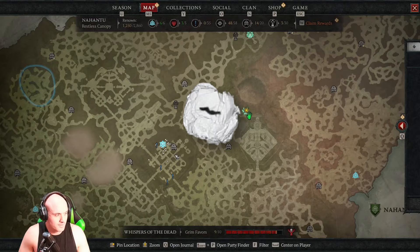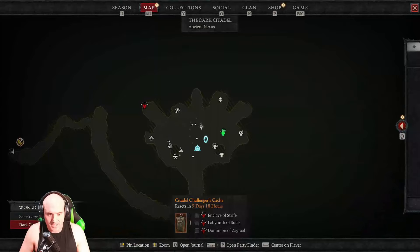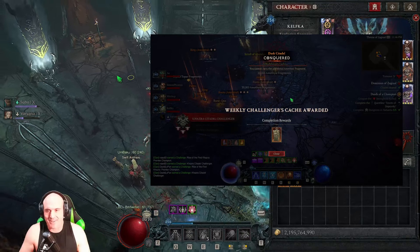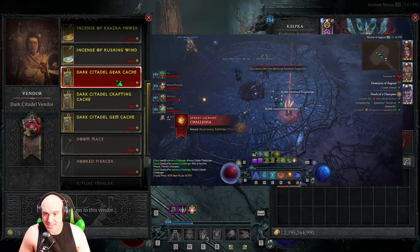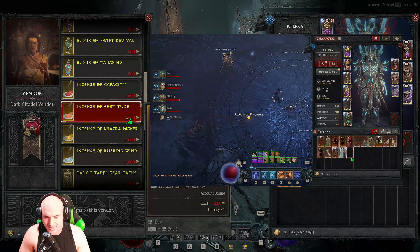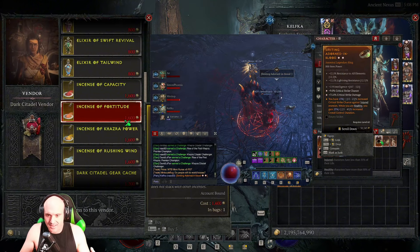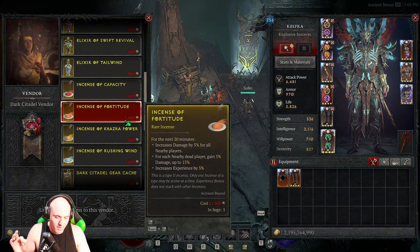The Dark Citadel has three different wings, and once you complete all three wings each week you get a weekly reward and a bonus chest. That chest has GA items in it, but it's only once a week. The Dark Citadel vendor has items I've mostly bought through, and the gear cache is okay — I've gotten GAs out of it. There's a damage incense but it's very expensive at 1,600 coins, and it only lasts 20 minutes. They should increase that to an hour. The rewards need to be better — it takes 45 minutes to an hour to run the three wings.